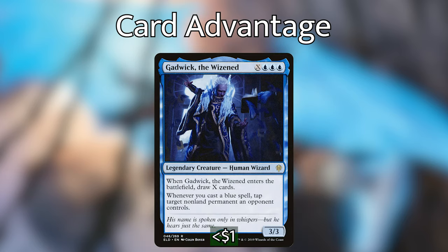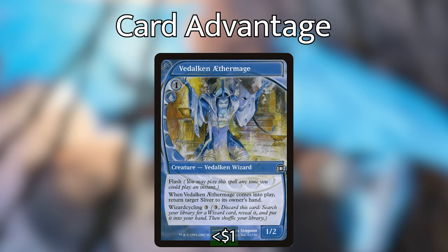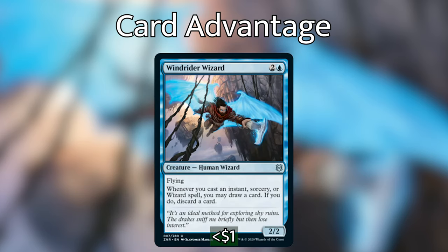Gadwick the Wisened costs X blue blue blue and when he enters the battlefield we draw X cards. Voidalan Aethermage is super good in any wizard deck — we'll just use it for wizard cycling, discarding it to find a wizard. Riptide Director lets us pay four mana and tap it to draw a card for each wizard we control. And then we have Wind Rider Wizard, a new card from Zendikar Rising — a human wizard with flying that whenever you cast an instant, sorcery, or wizard spell lets you draw a card and discard a card, turning all our spells into looting effects.